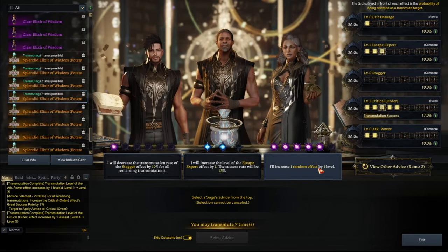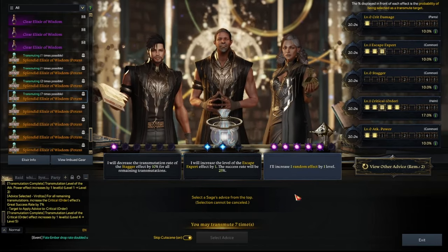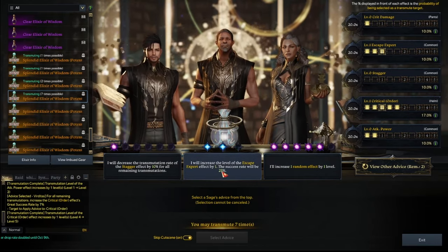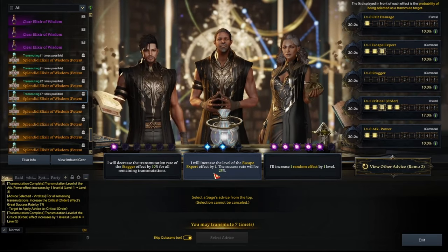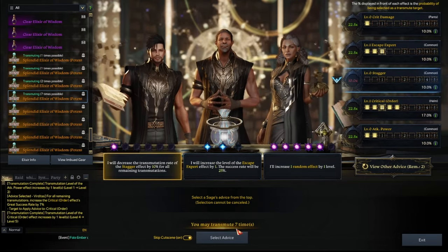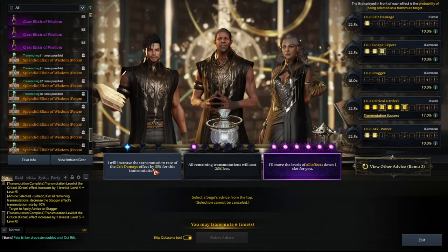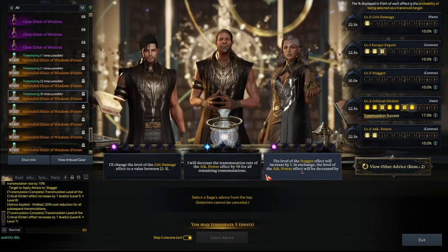So this one looks enticing. But remember, at turn six we have to turn again. I don't want the blue note at turn six to be on grandma, because then we're going to have to stack grandma. So in this case, I am going to — actually, we need to risk it for the biscuit. And this one looks good. So we're going to go with killmonger. Here, this is bad, but we have to turn, so we'll go with this one. So now you can't touch killmonger, no matter what.